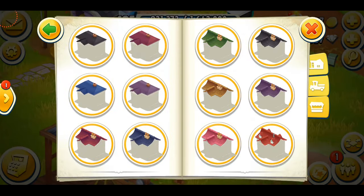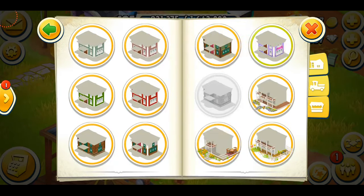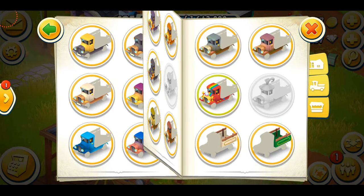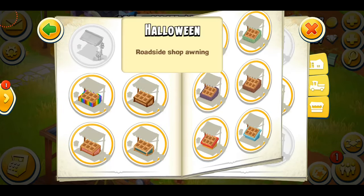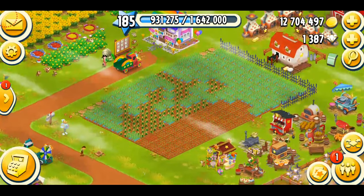If you go to the collection book, you can actually see a little sneak peek. One of my friends told me about this - I didn't know before. You can see the Halloween house porch is already there but it's blank, which means it's going to be available soon. Maggie comes on Monday and hopefully the update is tomorrow as well. You can also see the truck portion - the Halloween truck cabin, and there's going to be the Halloween roadside stand as well.